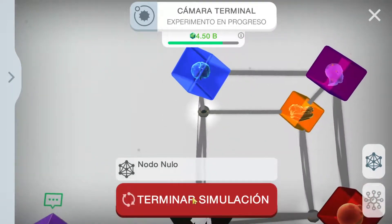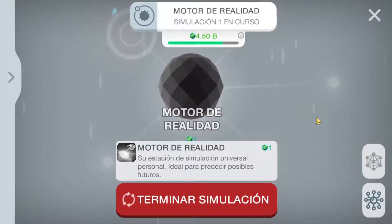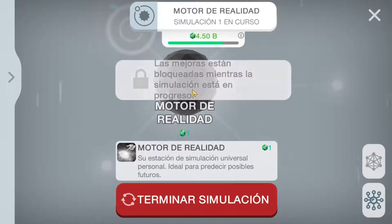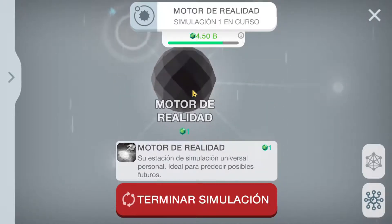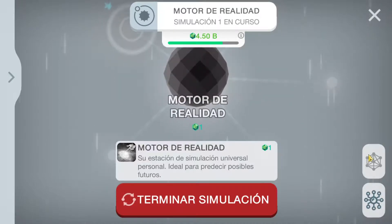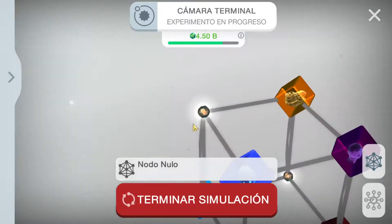Here you can click to end the simulation. Let's give the first step — let's try the first upgrade. It says: upgrades only allowed while simulation is in progress. I guess I need to stop the simulation to get the new upgrades.